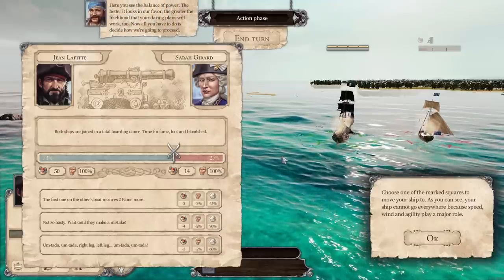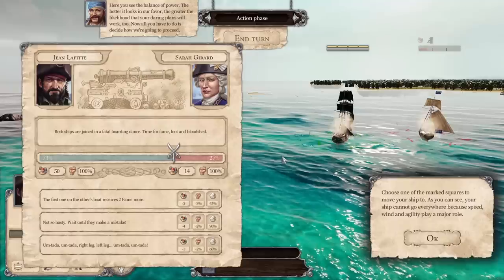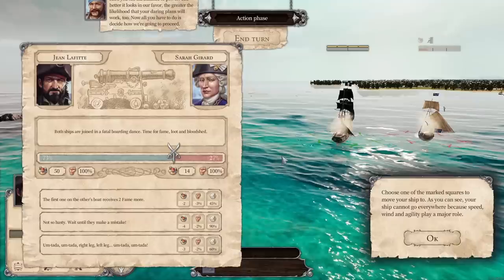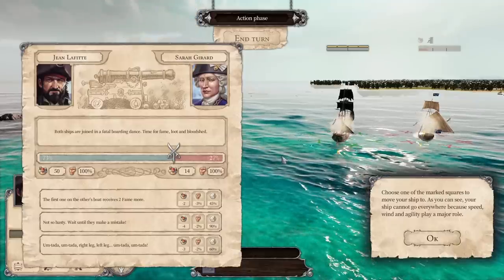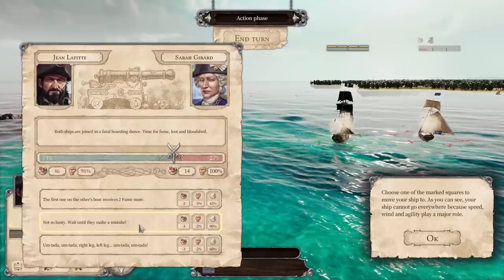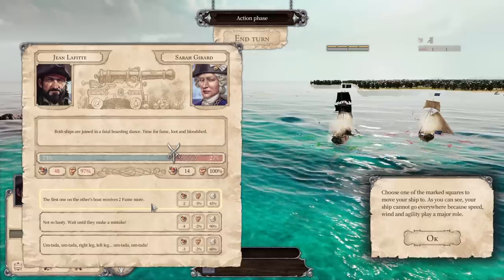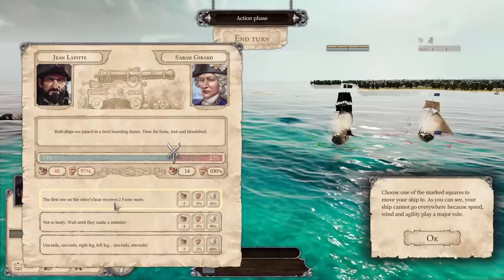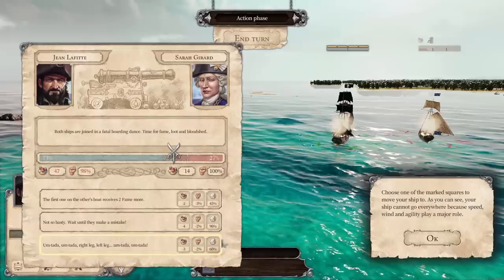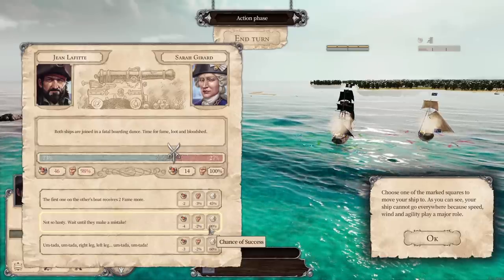Here you see the balance of power — the better it looks in our favor, the greater the likelihood that your daring plans will work too. Now all you have to do is decide how to proceed. I think we can go all in with the 90% chance. The first one on the other boat receives two fame more. Does this actually affect the outcome of our booty? Let's go ahead and go with the 90% chance for success.